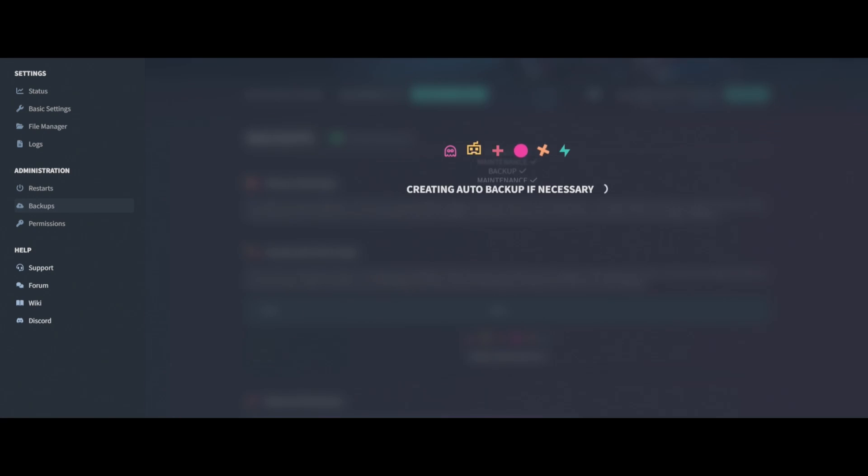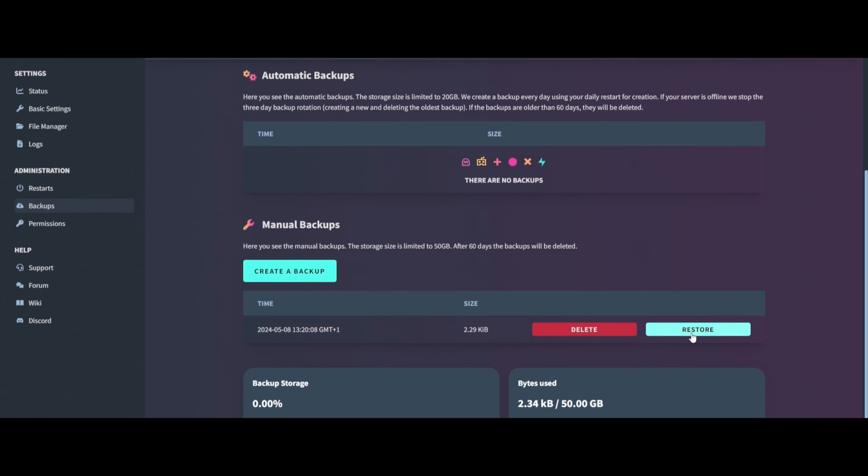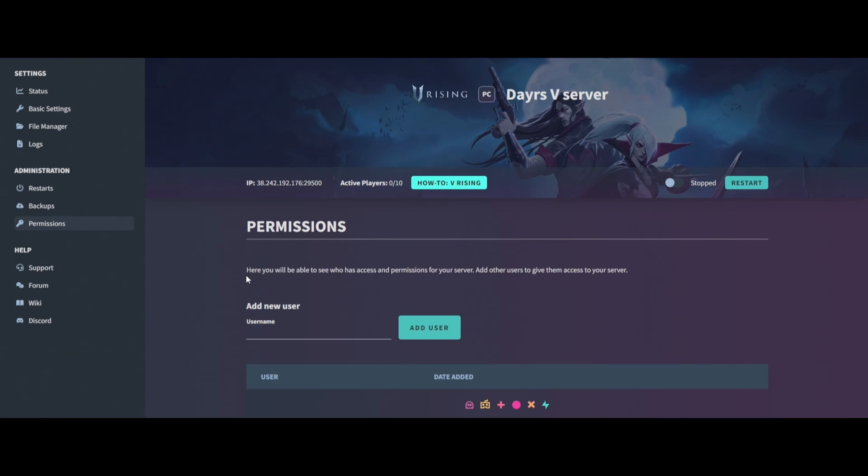Always make sure you turn on automatic backups and create your first backup. If you have any issues with your server after changing those basic settings, you can always come back here and restore from a backup or delete it. Just be aware there's a certain limit on backups depending on your plan.